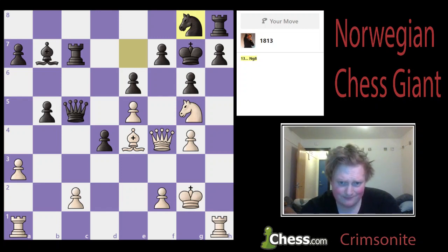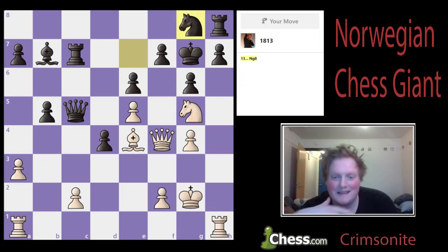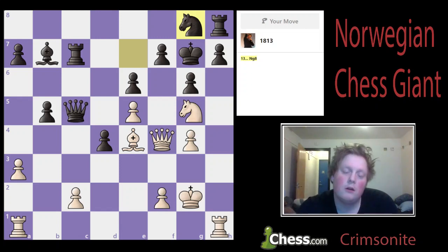But what about king captures g6 — what then? After bishop captures g6, king captures g6, what do we do then? It's not like we have many options. And he can even capture on e6 — I can't play bishop captures g6 because it's pinned by the bishop on b7.